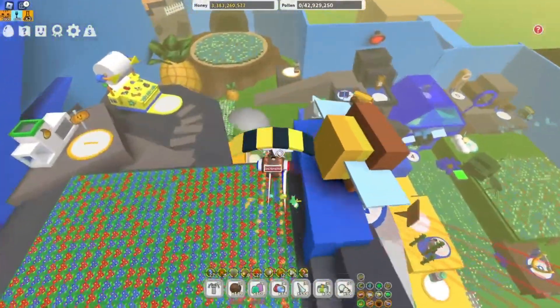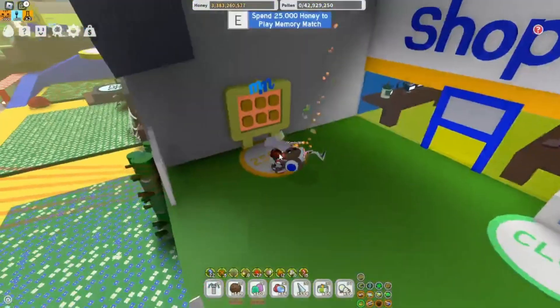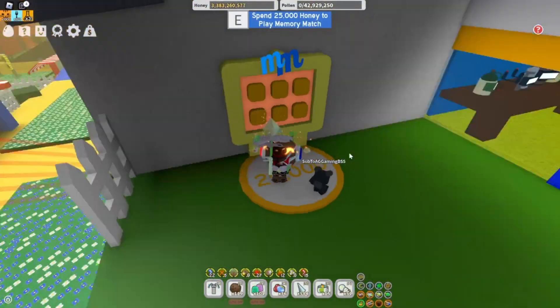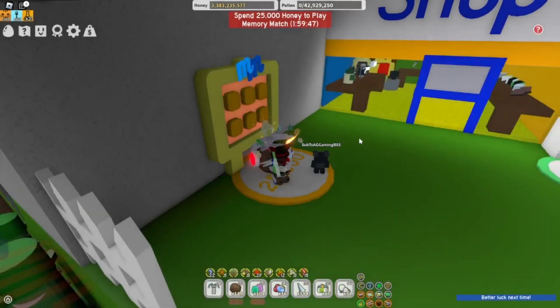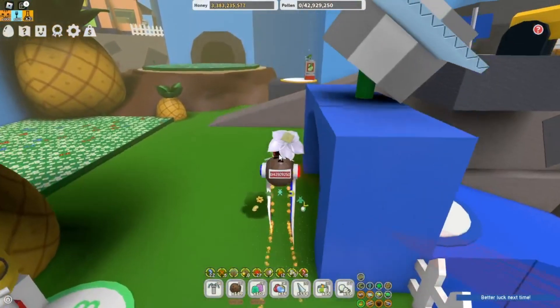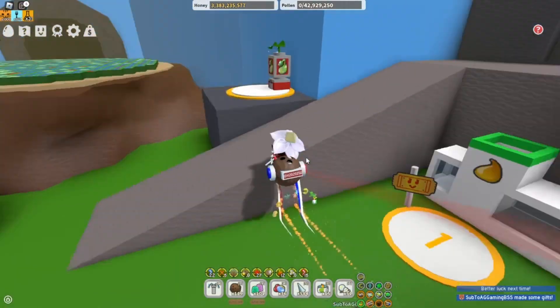The next method is what I used to get a lot of microconverters: memory matches. Every memory match can give microconverters — some can give one, some can give two, and some even give three. These memory matches include the small one, the big one, the mega memory match, and the nighttime memory match. If you get lucky and get all the microconverters from every single memory match, you can get nine microconverters.